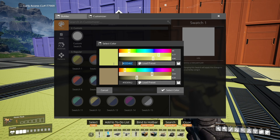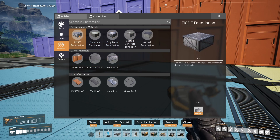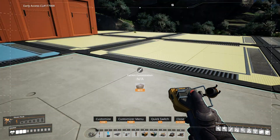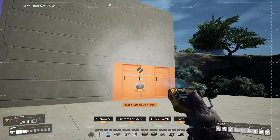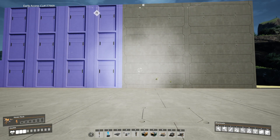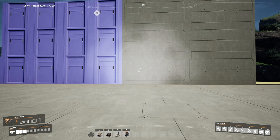You can also change the materials of walls and foundations. These are going to cost some materials based on what you're switching from and to. Here's the concrete — it looks very nice and basic. And then we can also switch these to concrete walls.